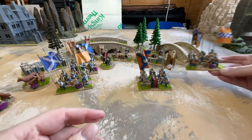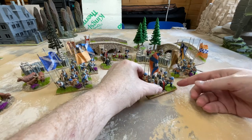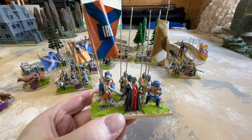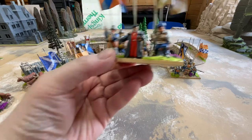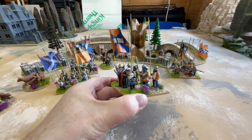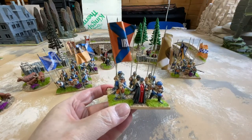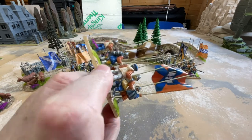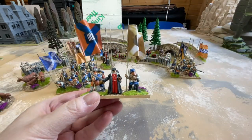Six more pikemen, and then finally this last base — my main man. This one is fronted by the Bishop. They've got an Irn-Bru flag and a haggis flag, which don't show up terribly well. Those were provided free by Flags of War to anybody who wanted them. This is going to give me an unstoppable army.